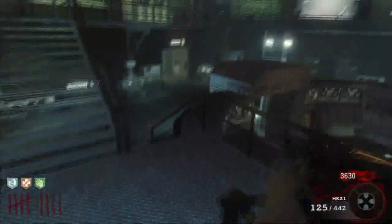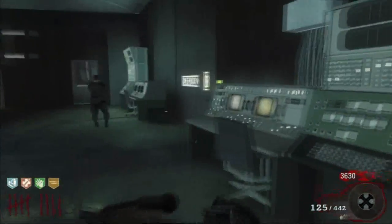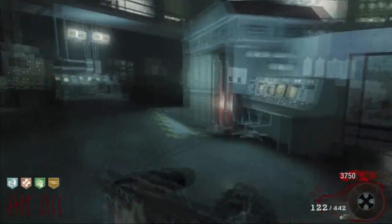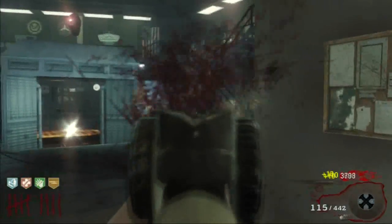I'm personally not a fan of Mule Kick. It is expensive, and if you die you lose your weapon — also not too big of a deal — but I just prefer Double Tap, which some people don't like. Just get whatever perks you want, they're all good though.